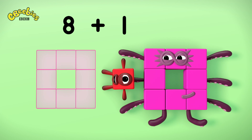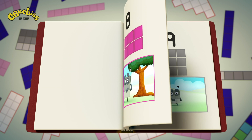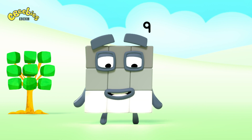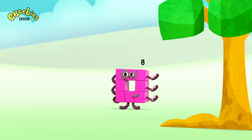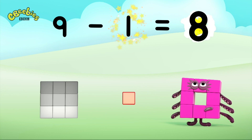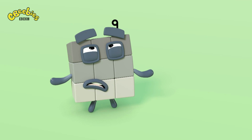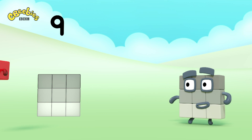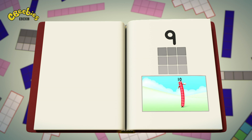Eight plus one equals nine. I am nine and I feel fine — chapter nine! One, two, three, four, five, six, seven, eight, nine — nine blocks. Do you need some help, nine? Is anything wrong? Eight plus one equals nine. Nine minus one equals eight. Eight plus one equals nine.